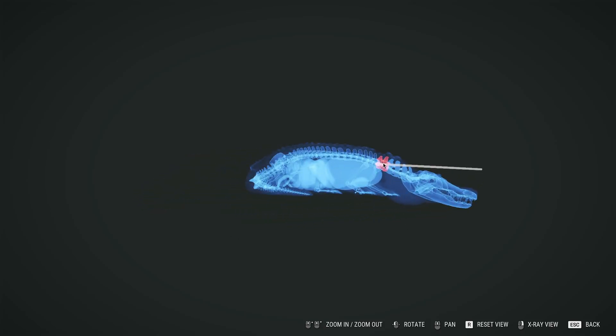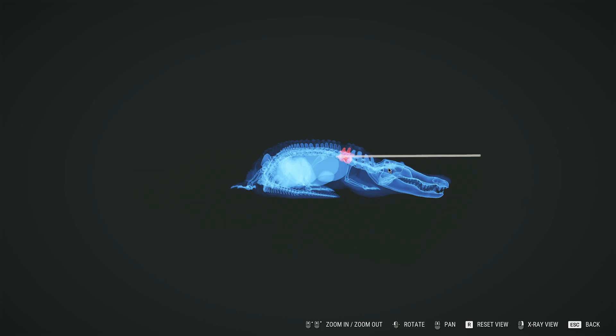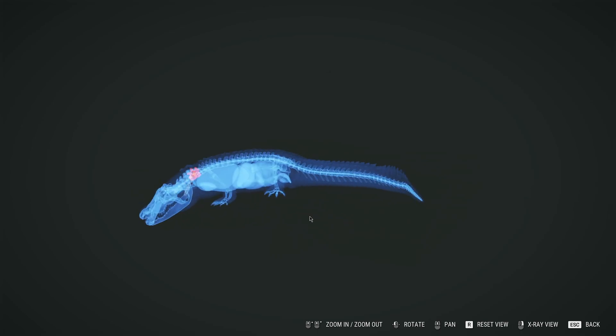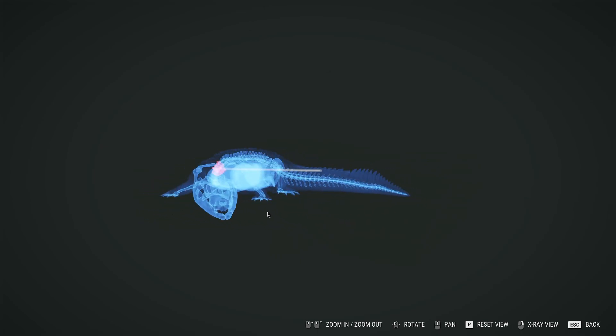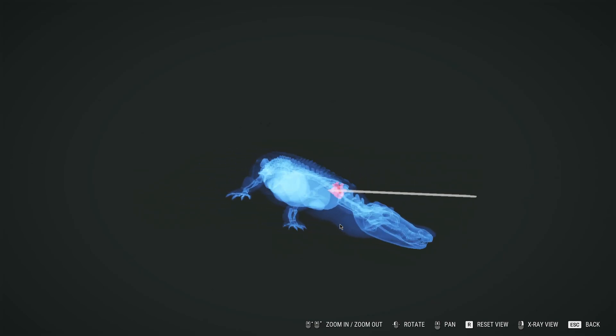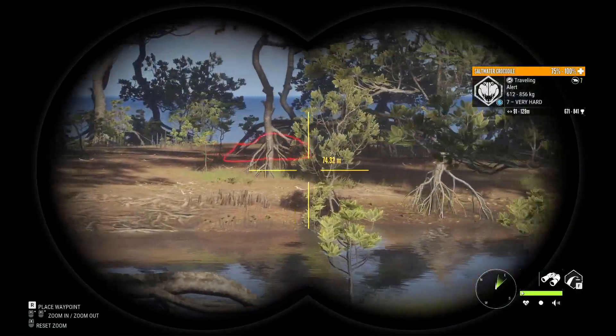Anywhere in the neck is what you're looking for on the shot to stop them instantly. The brain shot on these guys is also an option, but it's a very very tight, small shot. If you're doing anything from the front or just off to the side, it's difficult to get the penetration through to the brain. So the neck shot is the most reliable and quickest way to put them down.